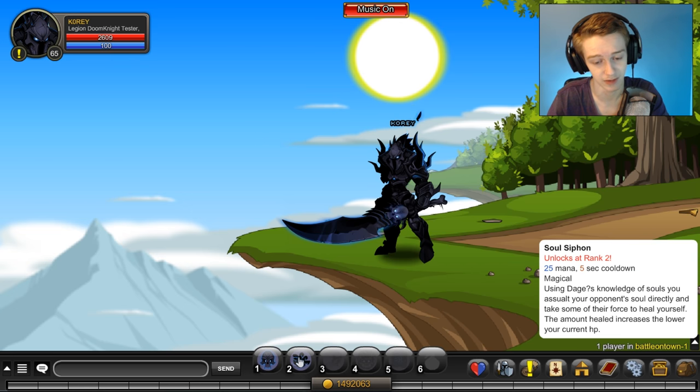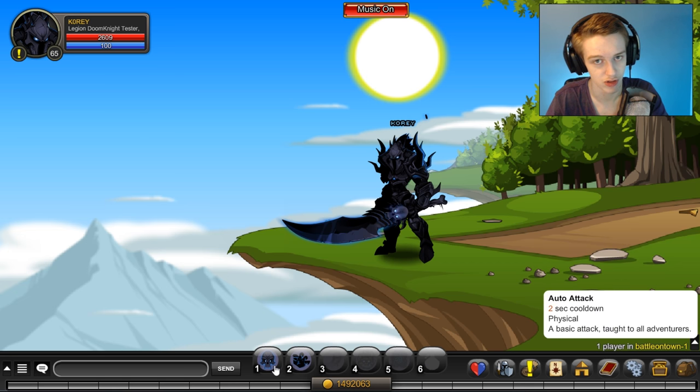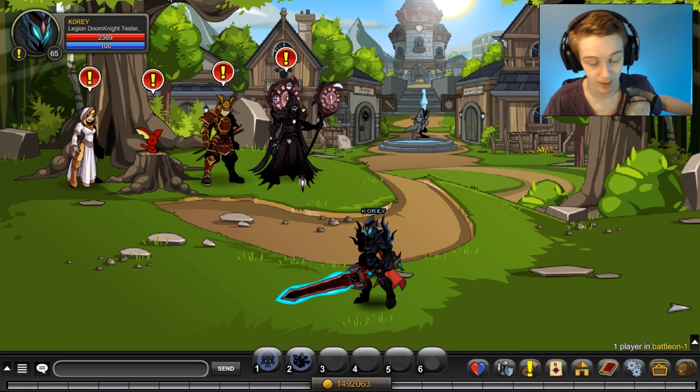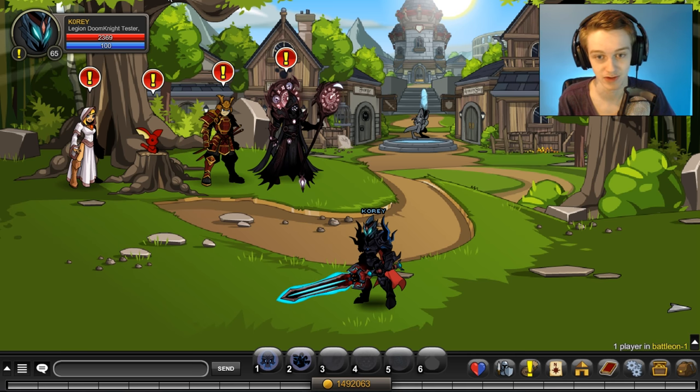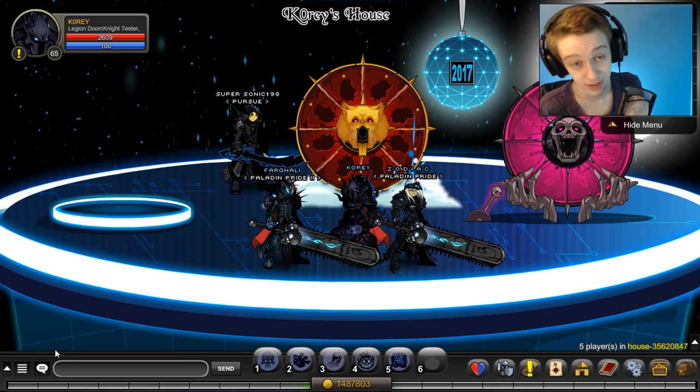The first thing I noticed when I equipped the class was the skills are different — the animations changed and they completely changed the skill icons as well. Let's get the class to rank 5 and look at it. I'm not sure if it has a rank 10 passive yet. Remember to equip class point items — they stack on the testing server unlike the live servers, so if you have multiple items that help you farm class points, you can stack them to reach rank 5 or 10 much faster.